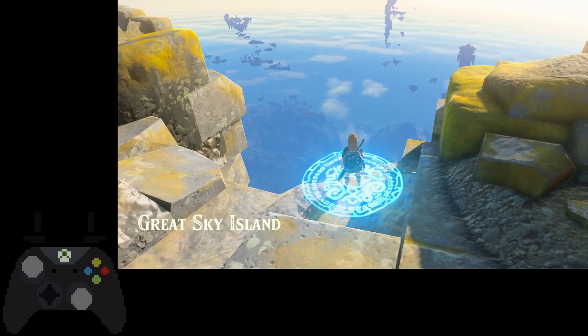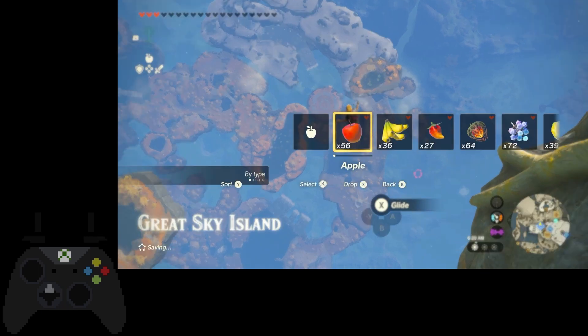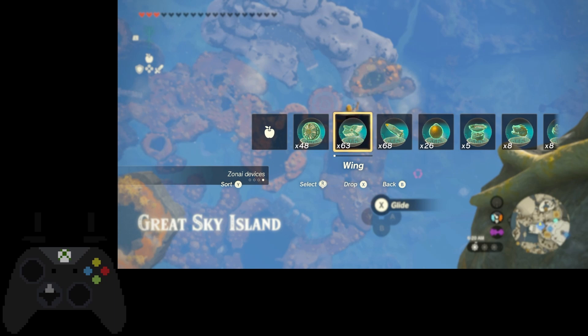So now that you're here, just walk off the edge again and do it. Then as soon as you unpress the dive button, open up the menu by pressing up on the d-pad, sort it so that you have Zonai devices, and drop a wing. Then as soon as you drop it, press B to cancel your dive, then do the sword slash again.